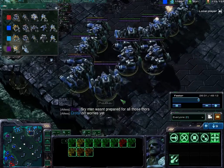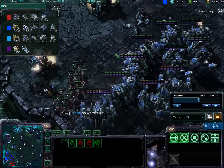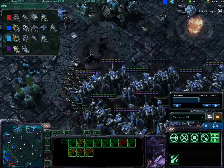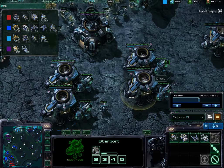There are 11 Thors walking around in our base. They definitely have map control and just more units overall. I try to calm my partner down — no worries yet. I tell them I have a plan. I really don't, but I say yeah, I have a plan right now.